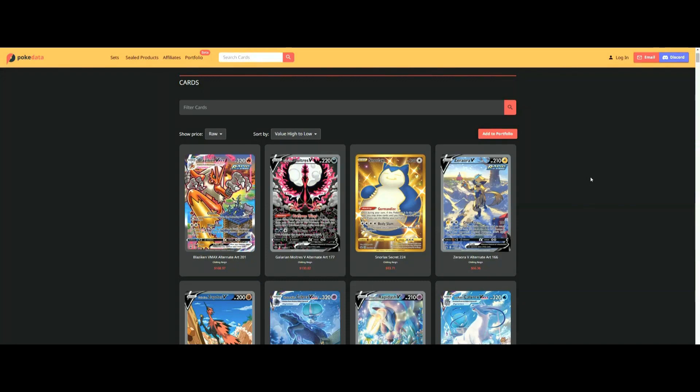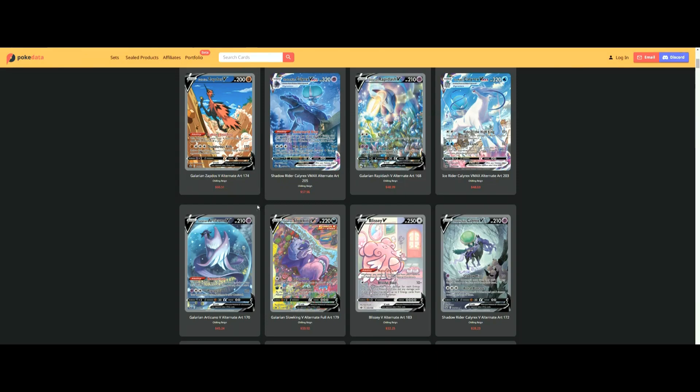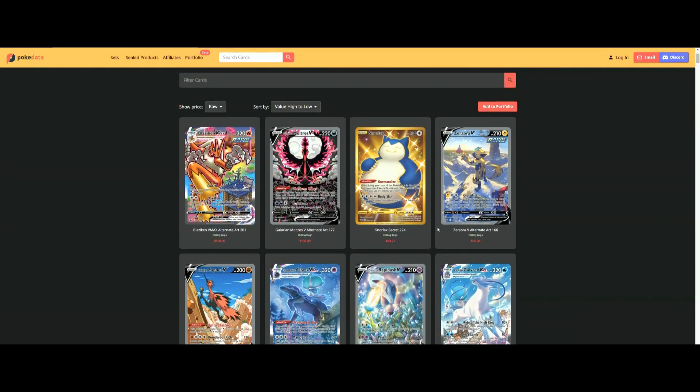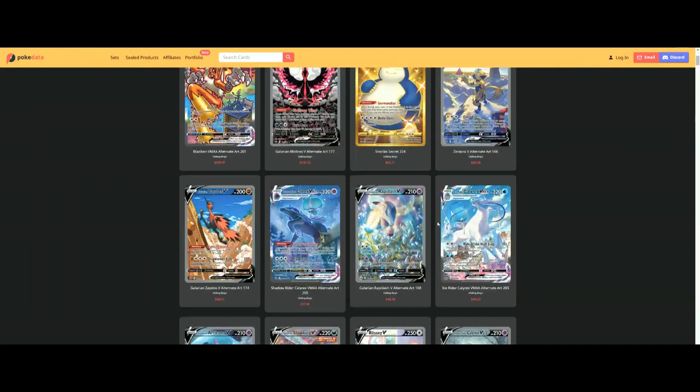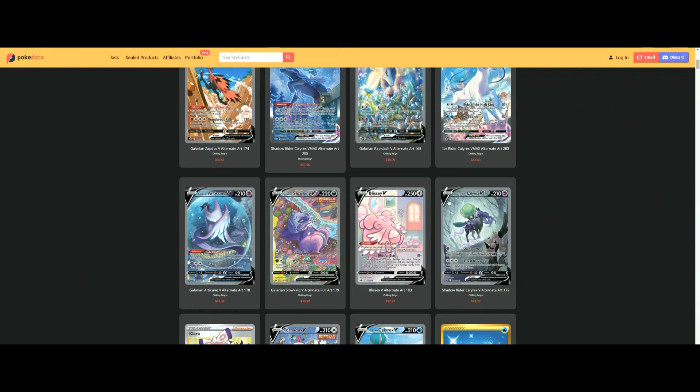But that's just in theory if you look at the card value. We'll need to check if you can actually pull these cards — that's a different story. Because most of you also call Chilling Rain 'Chilling Pain,' because the pull rate is absolutely terrible, absolutely horrible, very hard to pull. Very hard to pull any of these cards that are amazing looking. I would say it has one of the best alternate artworks in all of Sword and Shield — very, very cool artworks. And if you like the blue color, this is the set for you, because most of them are blue, which makes it the set for me since my favorite color is blue.